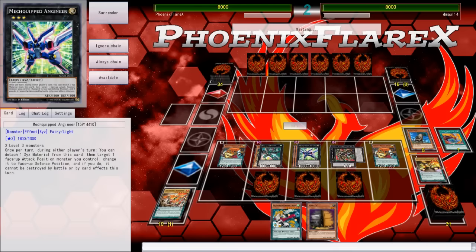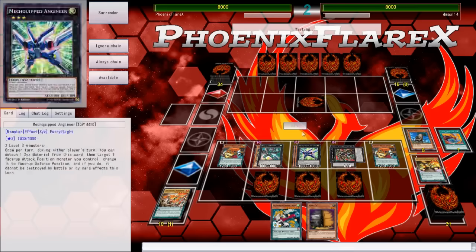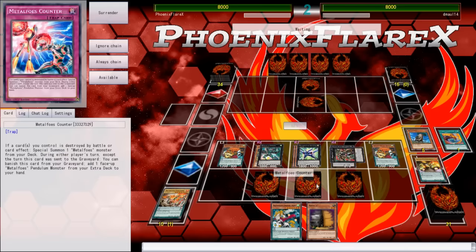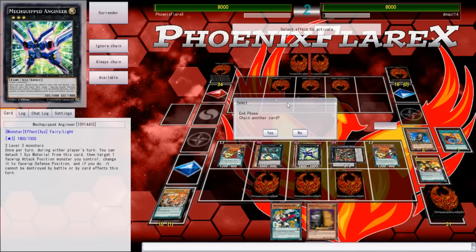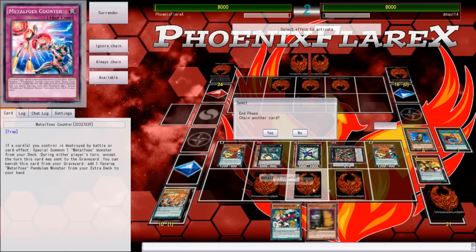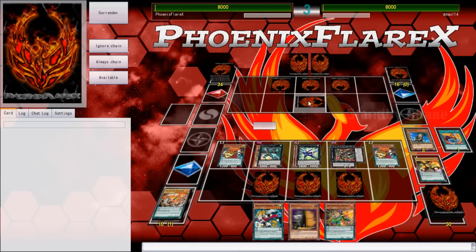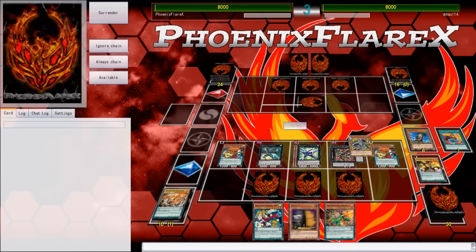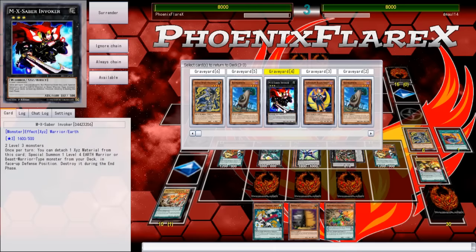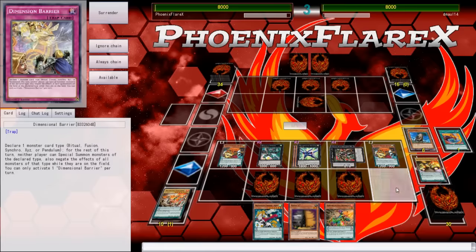I can pop my Volflame — I've got a counter set, so I don't really care about popping the Volflame because I'll basically be guaranteed getting another card next turn anyway. Then I'll be able to use this to set another counter. So that's good — counter, counter, Dimensional Barrier, plus Max C. I'm pretty okay with this, especially since I've got Mechquipped Engineer backing all this up. I will shuffle these back and draw a card. I can Tribute Summon for Kirin, bounce this, and then Pendulum Summon to Kirin — that seems like a pretty alright play.